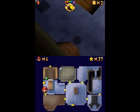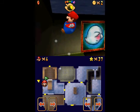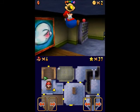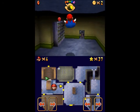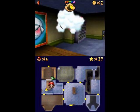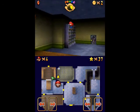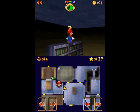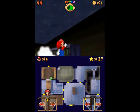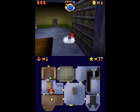Anyway, there are a couple of Red Coins in here that you can get. They are on top of these bookshelves. You don't even really need the Power Flower to get them — you can just jump up there. It's probably not worth messing with the Power Flower, to be honest. You can just jump up there, which is probably a lot easier, unless you're just a lot better at controlling the Power Flower than you are at jumping for some reason.